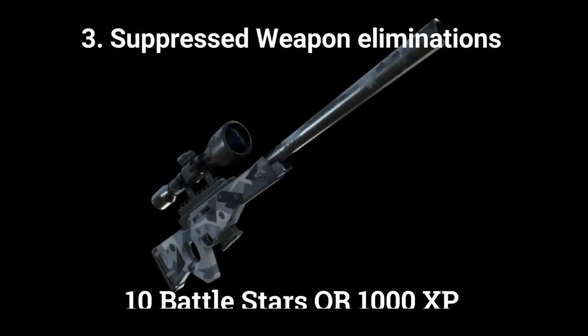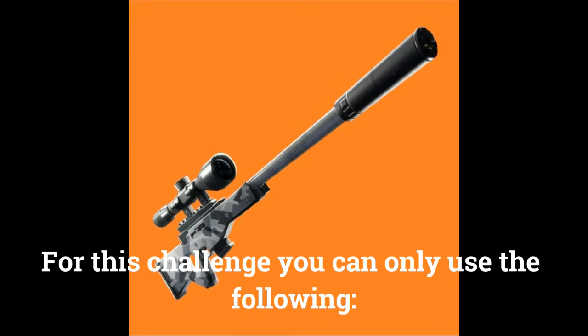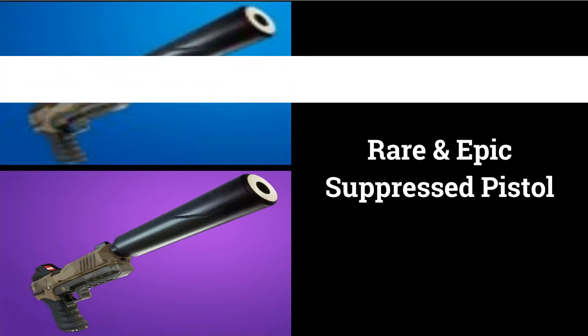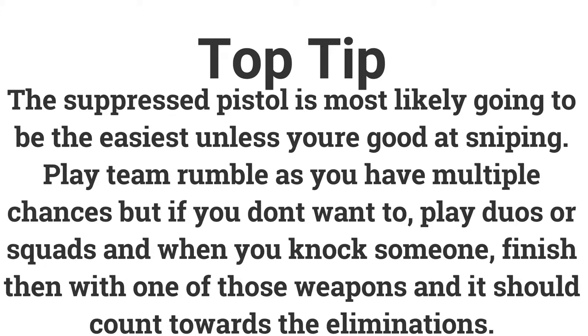The third challenge is suppressed weapon eliminations — get 3 eliminations to earn 10 battle stars or 1000 XP. You can only use the epic and legendary suppressed sniper rifle, or the rare and epic suppressed pistol. Play Team Rumble as you will have multiple chances to get an elimination. The suppressed pistol is most likely the best weapon as it's quite easy unless you are good at sniping. If you don't play Team Rumble, play duos or squads and when you knock someone, finish them with those weapons as this will count as the elimination.